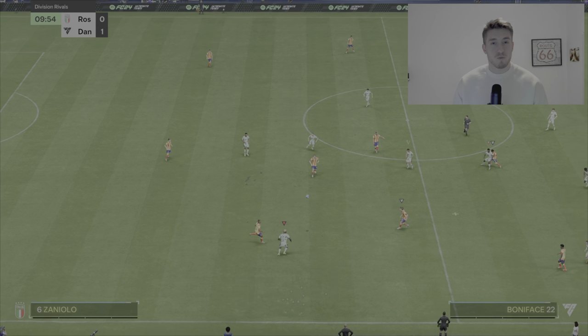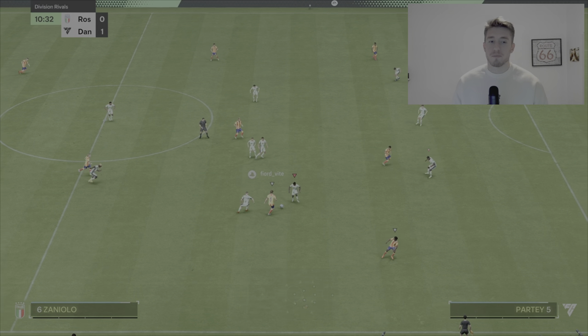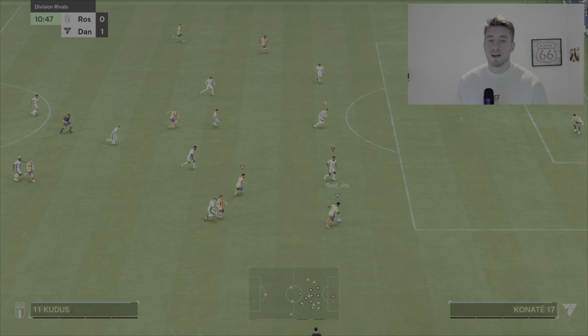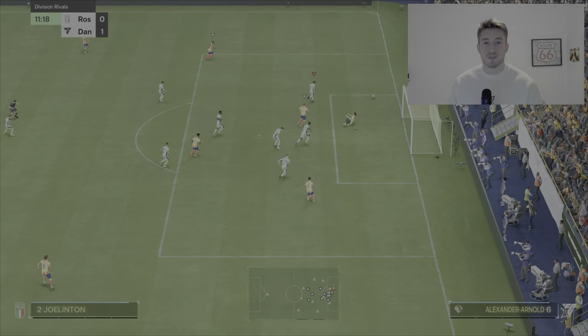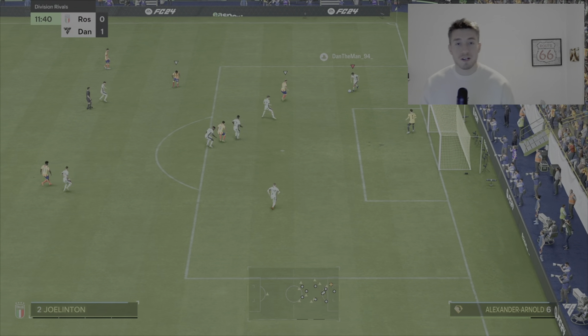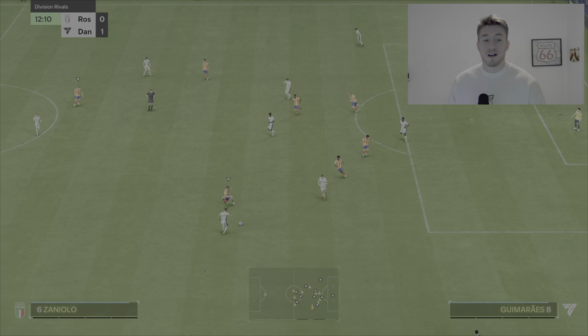And that was on his weak foot as well, I think. Pretty sure he was left footed. So with a three star weak foot, managing to get shot power like that away was really good. Goalkeeper had no chance — he just went straight past him before he even managed to dive. So really good start for him, 1-0. And hopefully we can continue that train. Hopefully his finishing will continue.